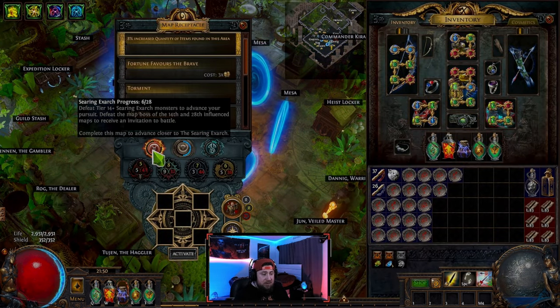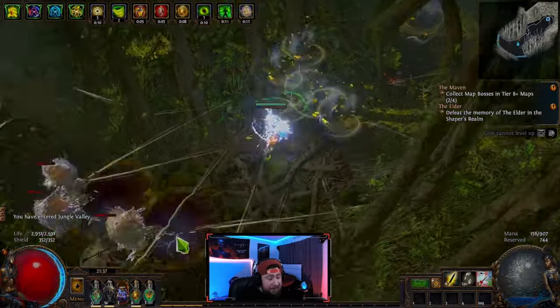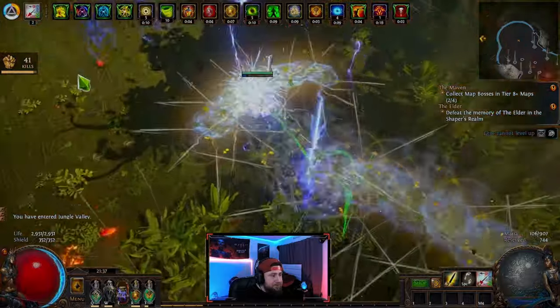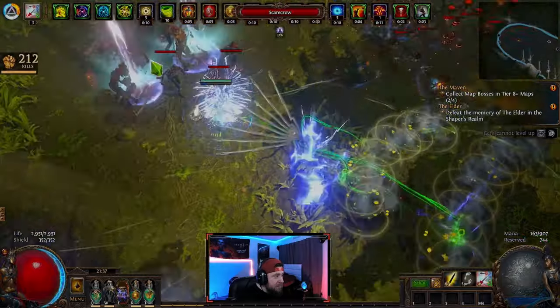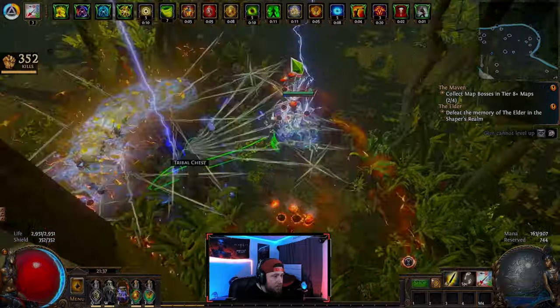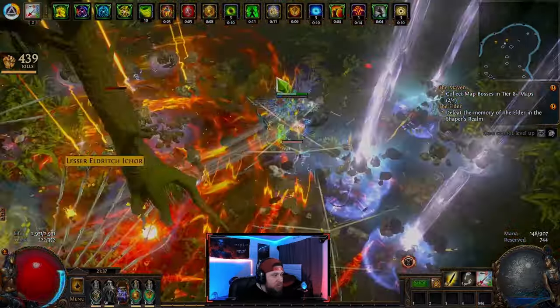We're doing boss rushing so that every single time, even if you're not paying attention, you won't miss killing the boss at the 28th mark, which is where the invitation will actually drop. Normally when you load into a map, you're going to get credit for Searing Exarch progress fairly early. All you need is one of the shrines to pop up. We're looking to fill this up to 28 and get the Incandescent drops, which make all of our divs.